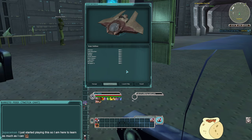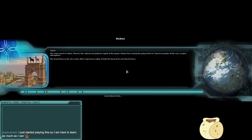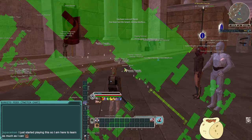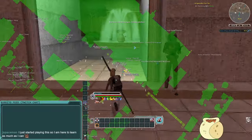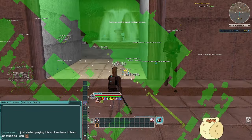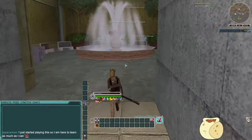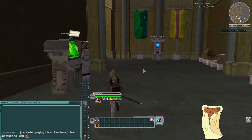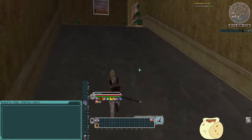Sometimes these are called starports and sometimes space ports — if anyone knows the canonical difference please educate me. If there is none and they just kept flip-flopping, I would totally believe that, because even here it says 'starport Theed' on the world map but 'spaceport' on the travel map. I think they just couldn't pick a lane.